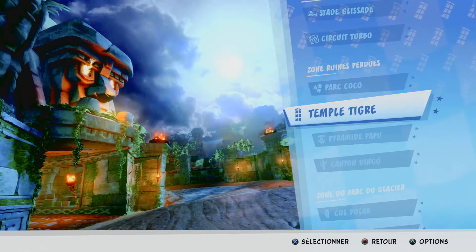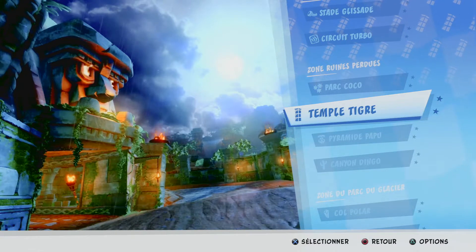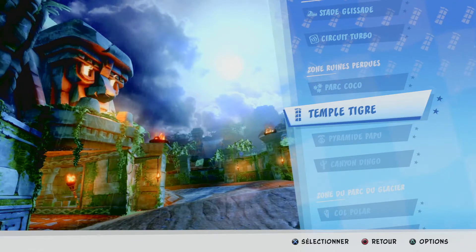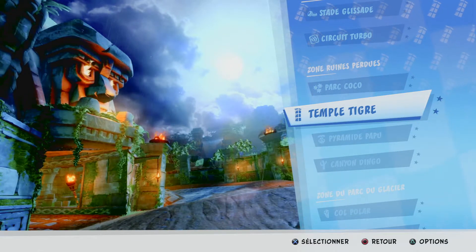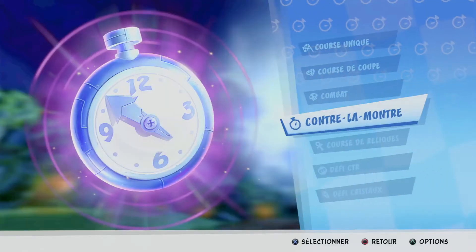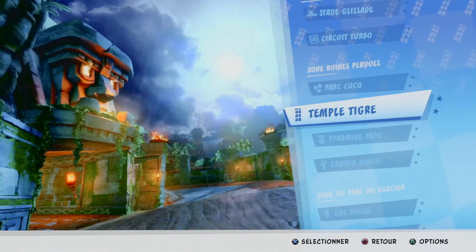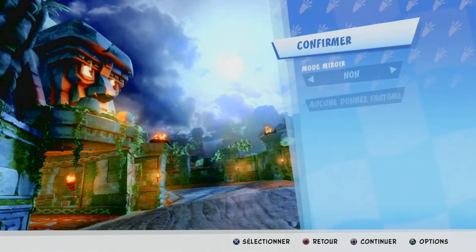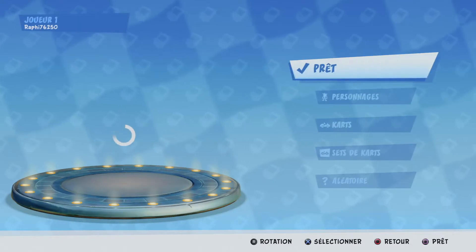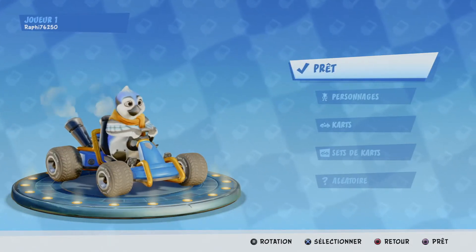Yo les gens, ici Rafi77250, on se retrouve sur Crash Team Racing Nitro-Fueled. Petit tuto : comment avoir rapidement un petit trophée qui est très simple, qui se trouve sur le Temple Tigre. Je vous conseille de faire un contre-la-montre, vous allez voir c'est très simple. On va lancer ce circuit Temple Tigre pour débloquer ce trophée qui s'appelle 'Laissez-moi entrer'.